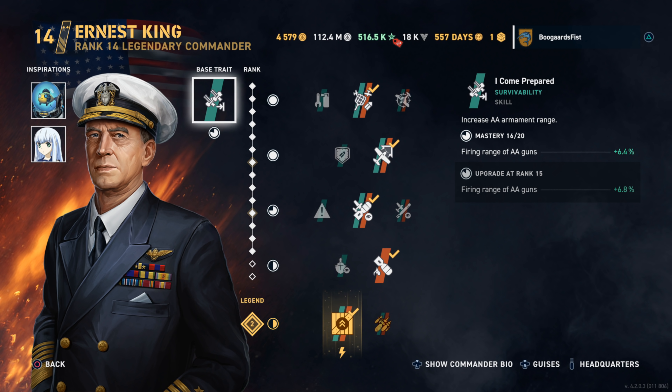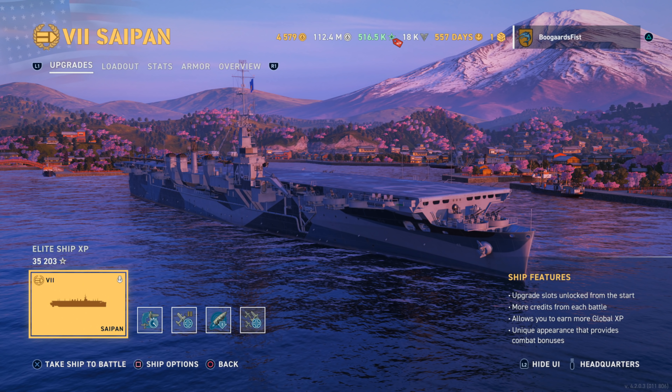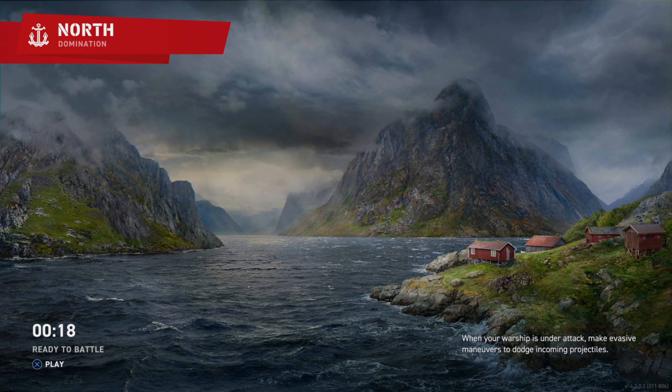Hey guys, Steve Blair. Today we got a look at the new Saipan Tier 7 American Aircraft Carrier. It's in the Bureau, so you can get it basically at any stage of the game you're in. It'll just progress faster the more requirements you have.